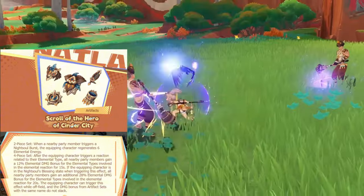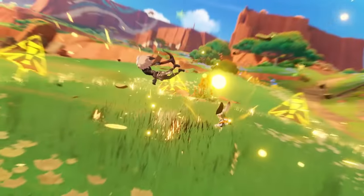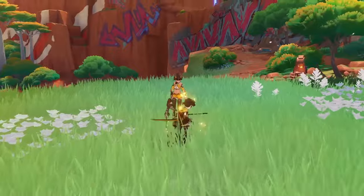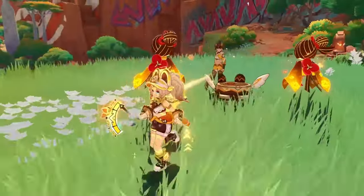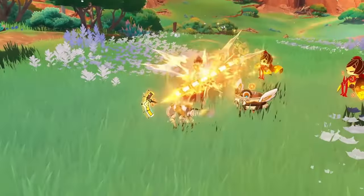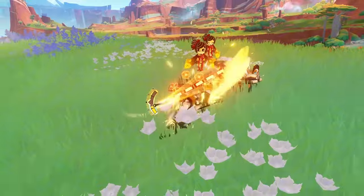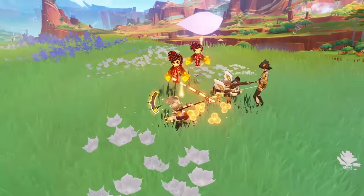One more important thing to note is that Kachina's skill is considered a Geo construct, so she actually has excellent synergy with Chiori, allowing Chiori to get both her dolls while also receiving the 40% damage bonus from Kachina. Thus, Chiori will do fantastic sub-DPS damage when used alongside Kachina.